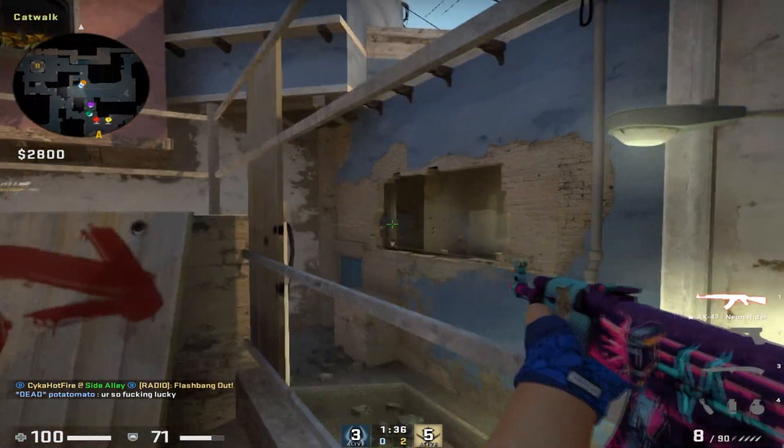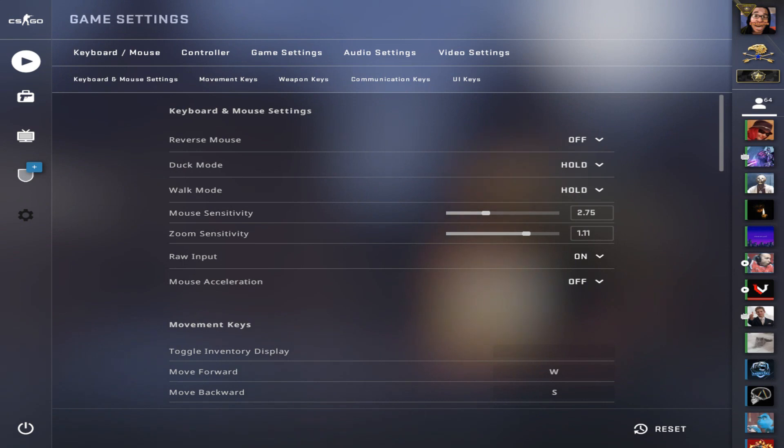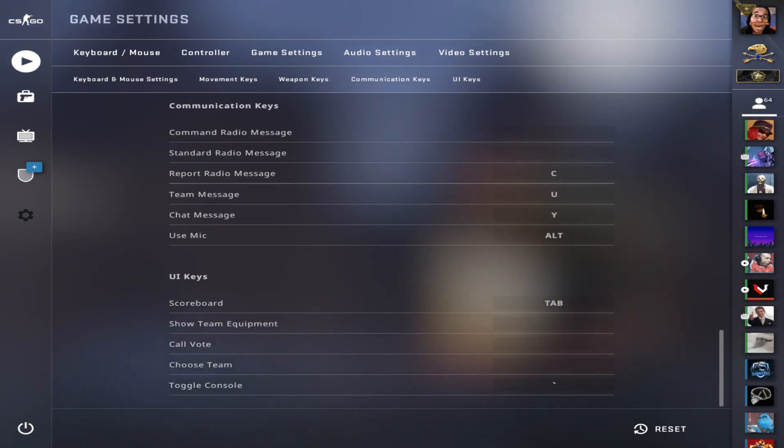Next we have some in-game commands for console. If you don't know how to access your console, go into settings, scroll all the way down and go to Toggle Console. Make sure you have a key set for this, then just tap the key and you can type in whatever command you want.